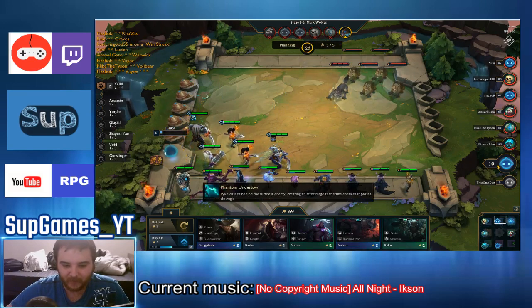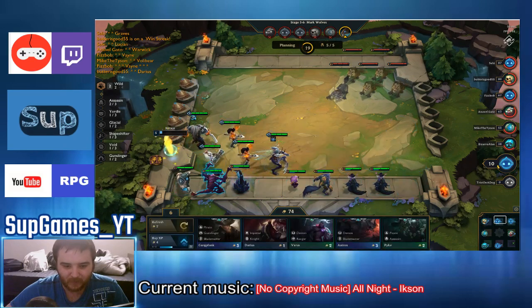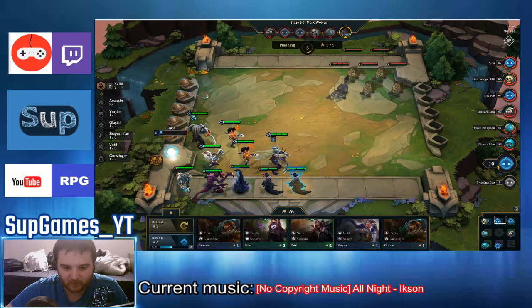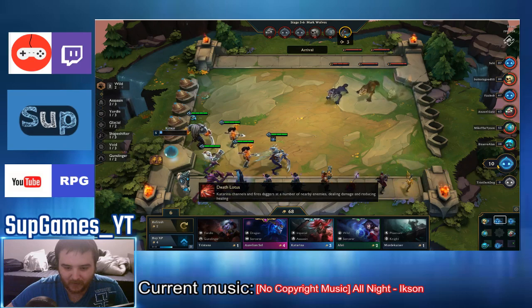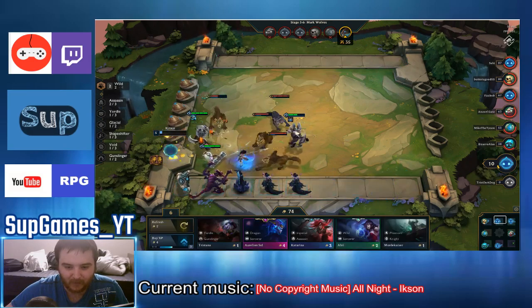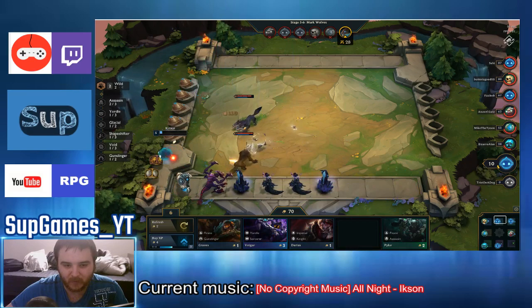I still did not get anything I already have — that's the worst thing again. I want to do a Glacial build. I'll sell Cannon and Warwick and try to build this team. I got Ashe — she's the one I wanted the most. My Volibear is now 3-star. I'll put Ashe here and I have three Glacial units now. I need more Ashe and more units to complete the comp.